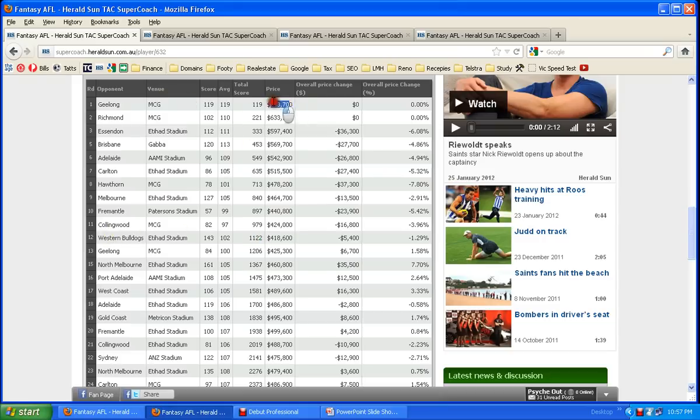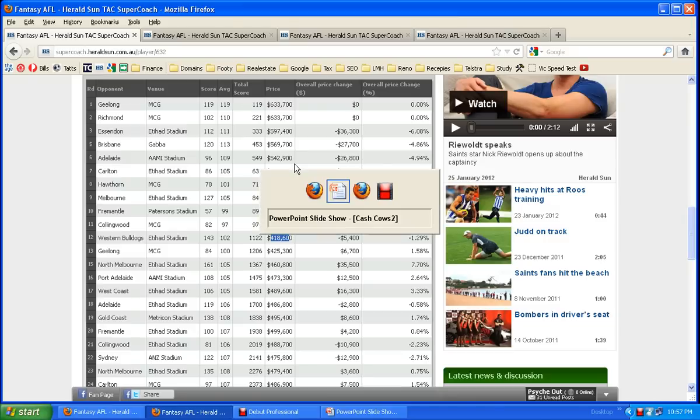Sometimes it's a risk not to pick the most expensive players in the competition, but if their price does go down, then you can pick them up at a bargain price, and it's going to happen. It's not necessarily always going to be Goddard or Swan, but those really high, expensive players — there's going to be one, two or three throughout the season that are going to drop in price for various reasons. And they're the ones to jump onto when you trade your cash cows out.